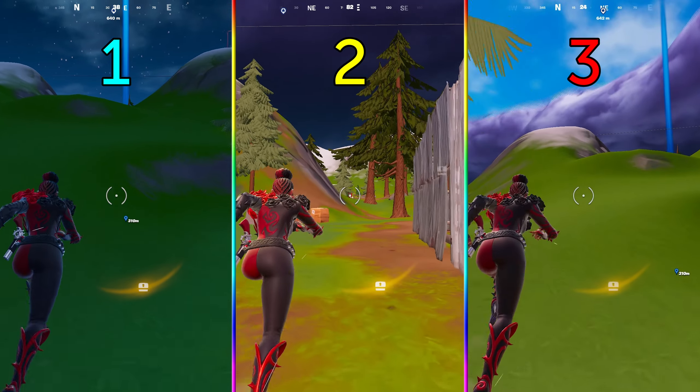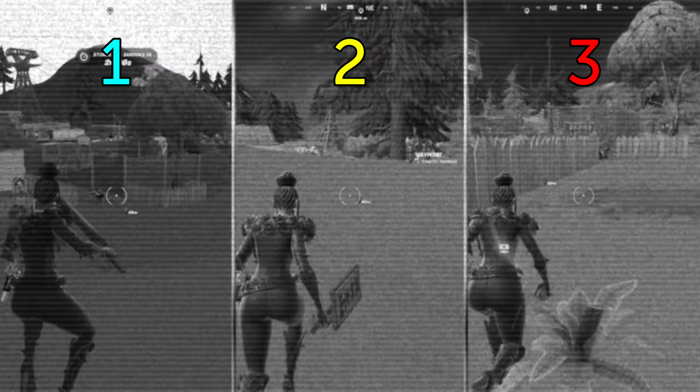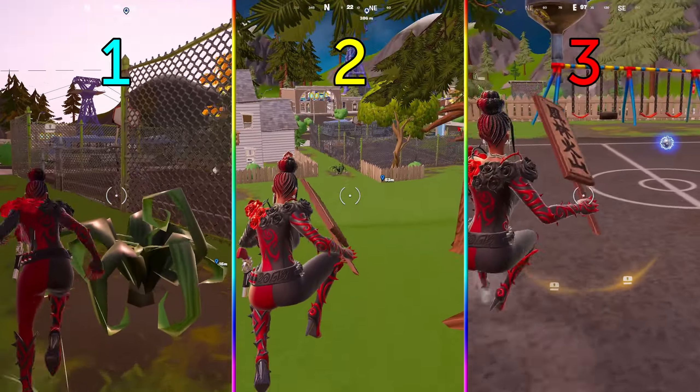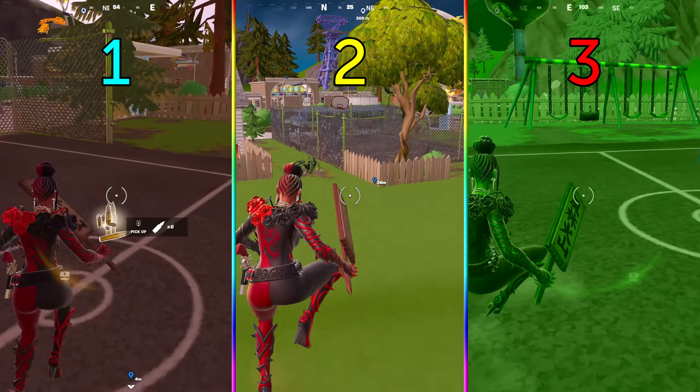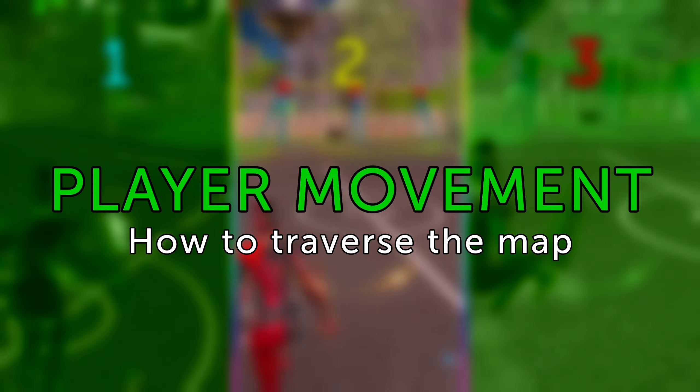The correct answer is actually path 3. Simply put, it's because it has the most elevation change. But to really understand why path 3 is the fastest, you have to completely understand how player movement works in Fortnite. So in this video, I'll teach you exactly that — everything about player movement and how to get around the map faster.